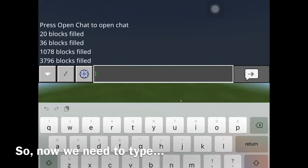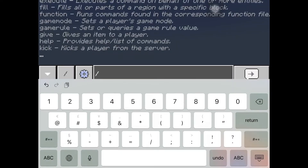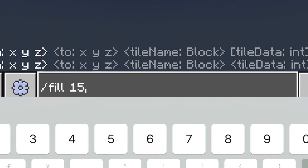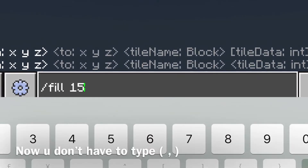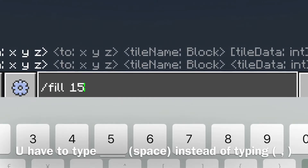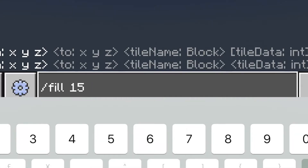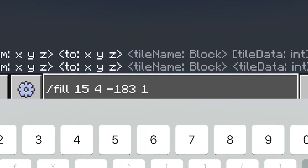So now we need to type slash fill 15. You need to type a space instead of a comma: 15 space 4 space 183, and then space 15 27 326. And now I will build concrete.